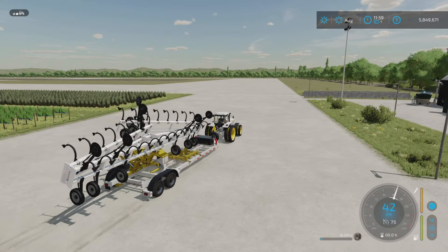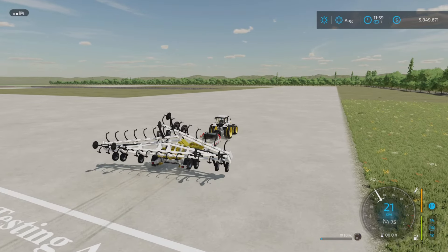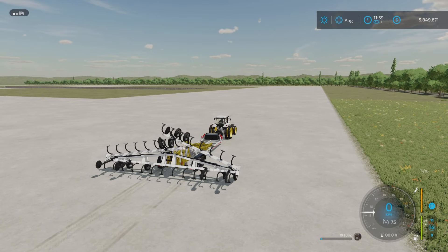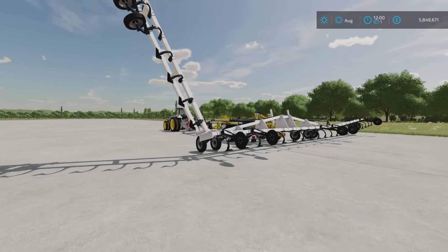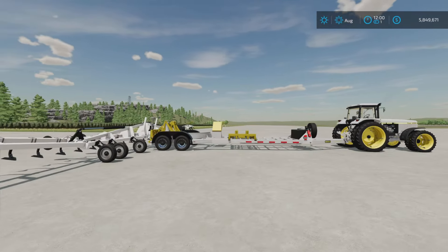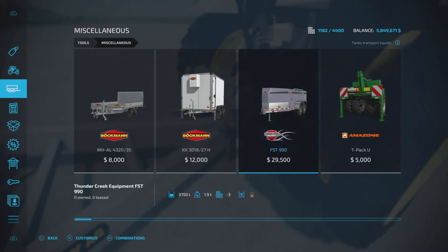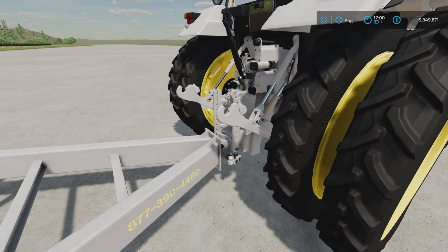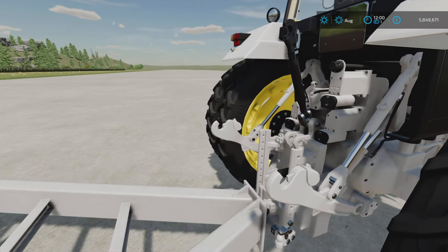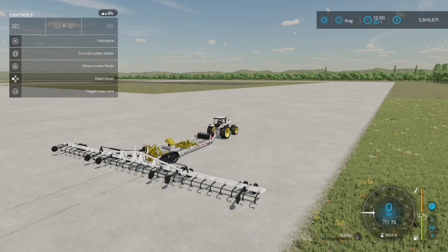I want to test if we can unfold it and do some plowing while it's still connected to the trailer. I haven't tested it so I don't know if it's low enough to do some plowing. The turning radius is not great with this connection, but a simple solution is to have a drawbar in between - that increases the turning radius a lot because the drawbar connects to the trailer.